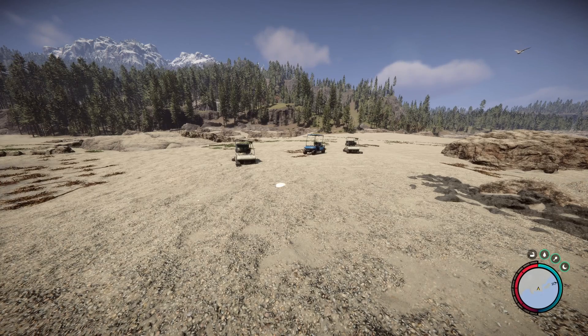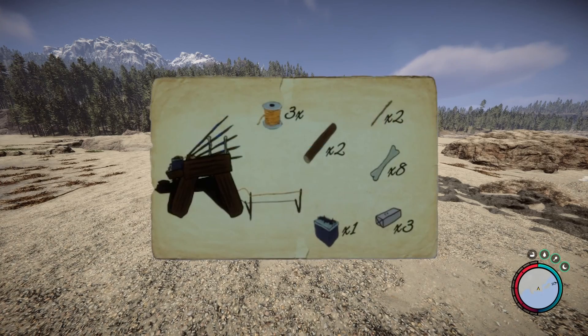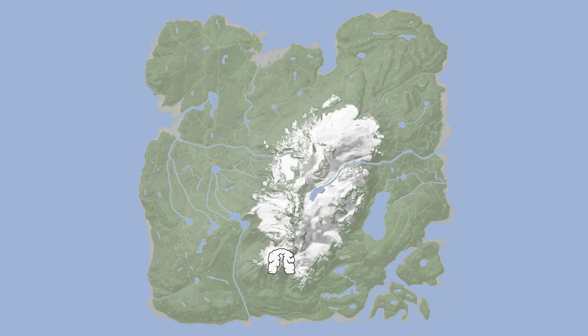So you want infinite ammo? Check this out. You're gonna need the spear thrower blueprints. You can find them here in the map.